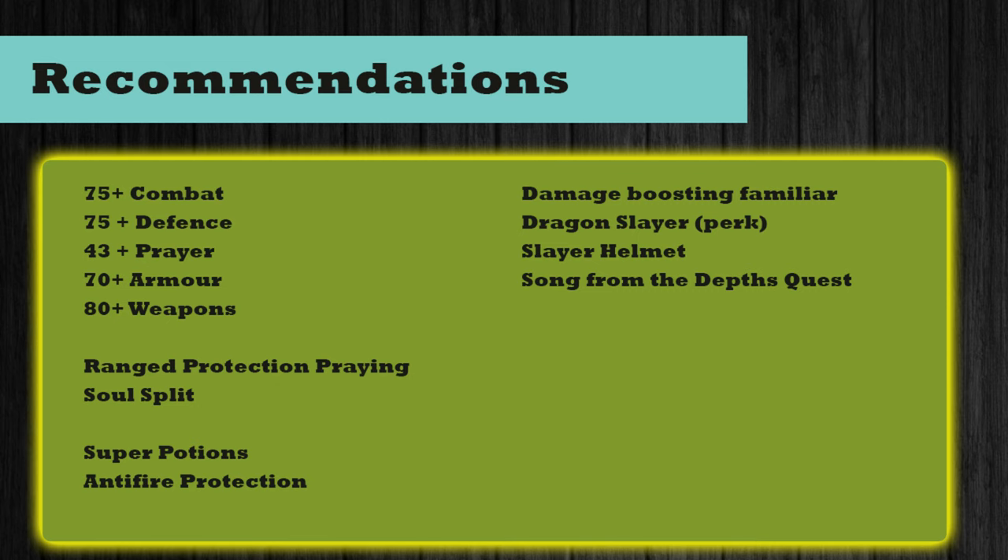Damage-boosting familiars such as Steel Titans, Blood Reavers, or Kalgerion Demons help to speed up the fight. If you have the Dragon Slayer perk on one of your items it increases damage dealt by 7%. If you're on a Slayer task that is a black dragon, wear your Slayer helmet to increase damage. Finally, if you have completed the quest Song from the Depths, you receive less damage from the Queen Black Dragon.